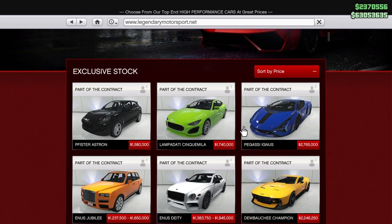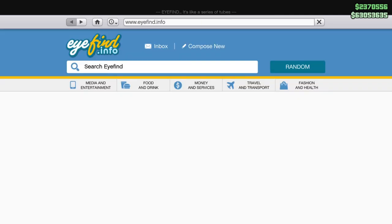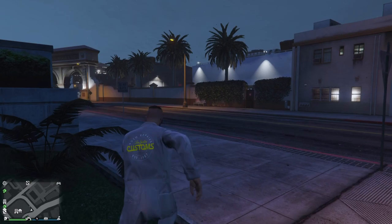So for the Champion it is available. But for example for the Ignis — I also have this car, I tried it out — it doesn't say anything about Imani Tech or about the modifications, so for the Ignis it's not available. Only for the cars where it says in the description on Legendary Motorsports or on Southern San Andreas that you can modify it in the workshop — only for those vehicles can you get the Imani Tech.